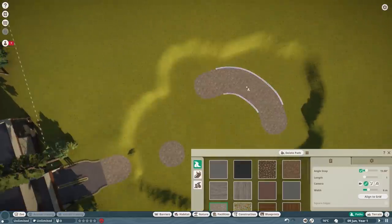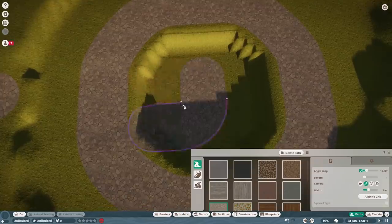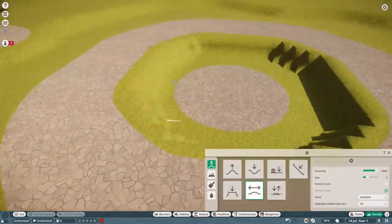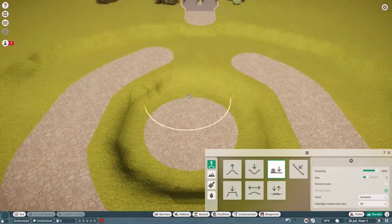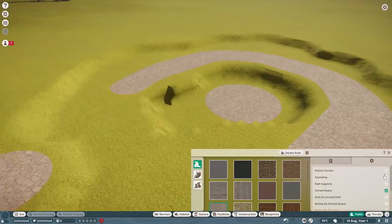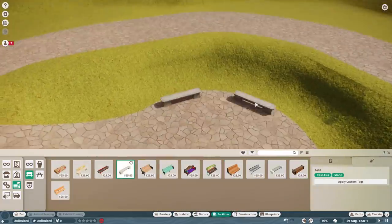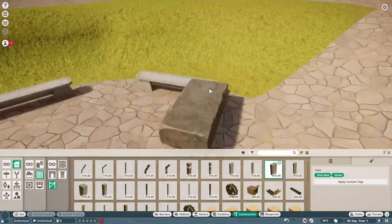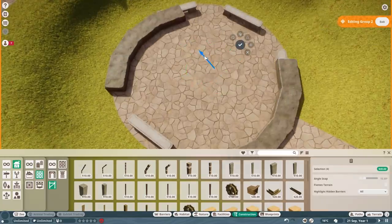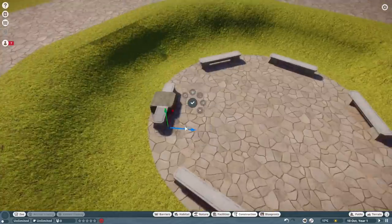Luckily there are a few animals in the game that fit what I wanted to do, so I've had this one on the back burner for a little while now. So really happy to be able to bring it to you today. This zoo is called Nuna Kanata, which is Inuktitut for the land of Canada or the Canadian land. Inuktitut is the language of the eastern Inuit population of Canada and parts of Alaska. This is a culture I'm recently learning about since moving to Canada myself and I find it absolutely fascinating.